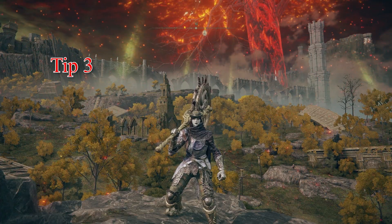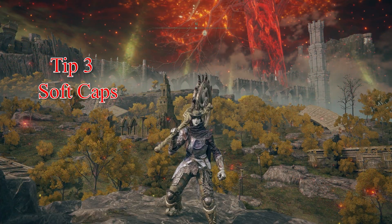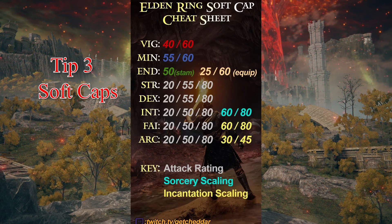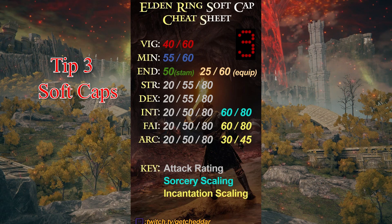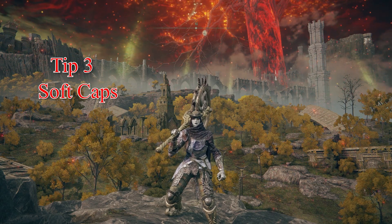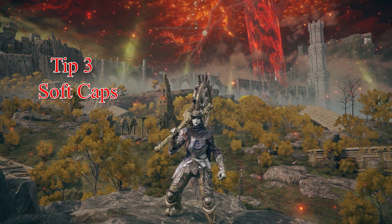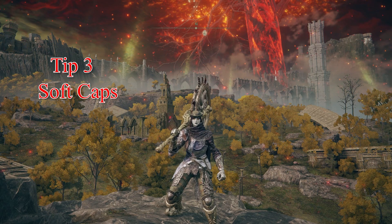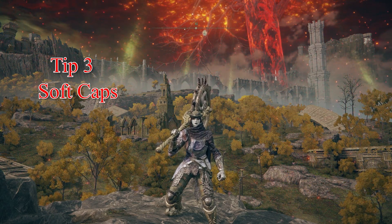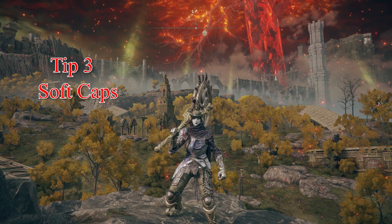Tip number three: soft caps. You have to know your soft caps. I pulled up another cheat sheet — go ahead, pause it, read it. Usually you're going to know what type of build you're going to be doing, whether it's strength, dex, quality, split, any of that. Once you get the requirements for the weapon you want to use, it is good to know where your soft cap is for that attribute so you don't dump all your points into it like a madman.